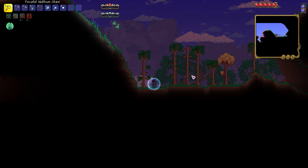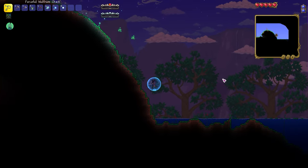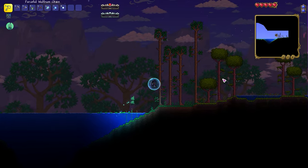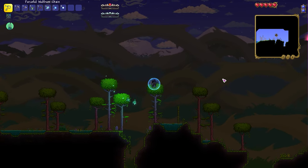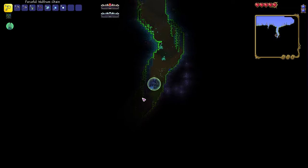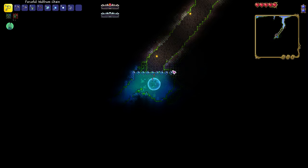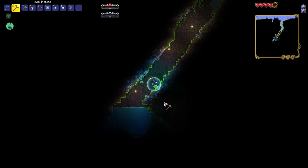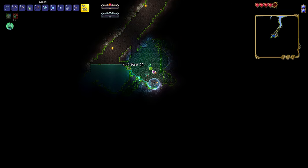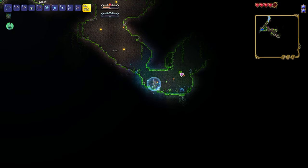As soon as I get to hard mode I'm actually going to turn spreading off for the infection - it's going to be a little bit easier for me. In fact, why not just do it now. As a personal preference, I don't think that the infection should spread as fast as it does, or that you should have an option of turning it off in standard play. So I'm just not going to worry about it.